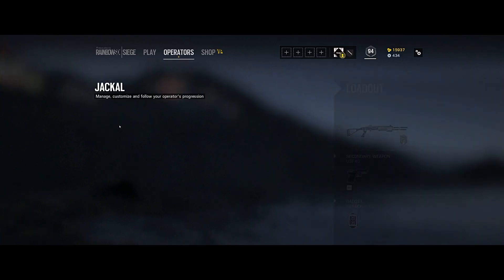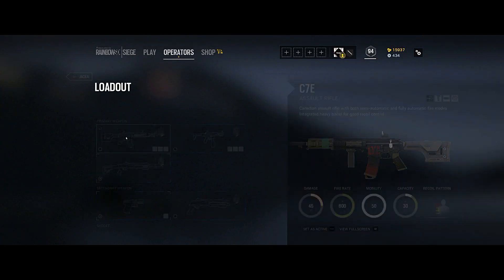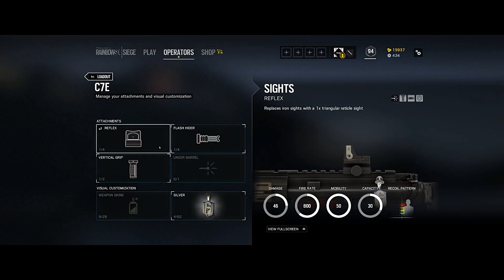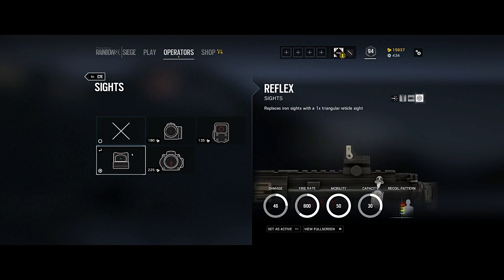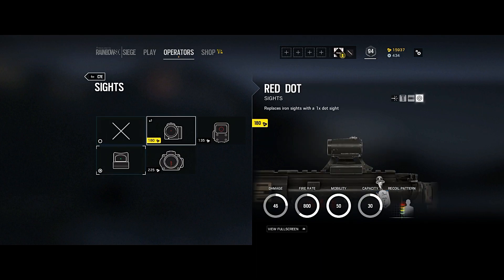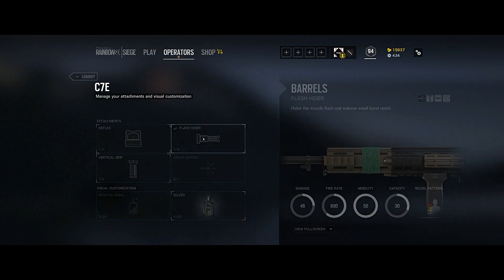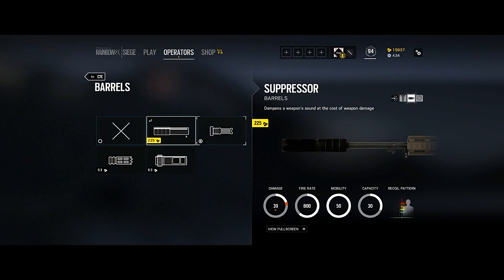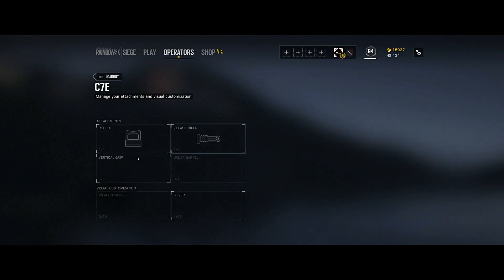Let's get into Jackal and check out his loadout. He's got three primaries — the first is an assault rifle, the C7E. Let's check out those sights and see if there's anything new, and check out the barrel with the flash hider and burst control.